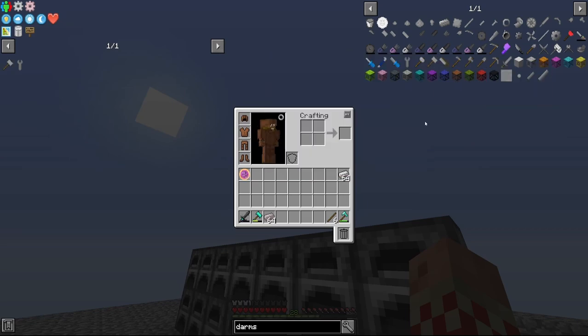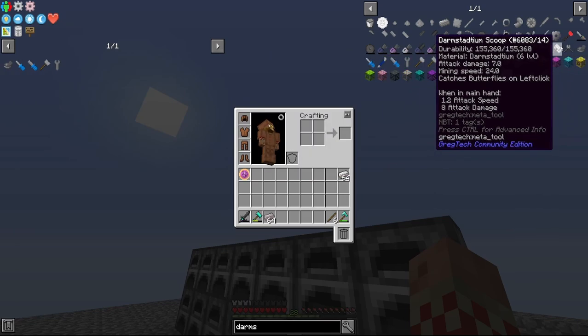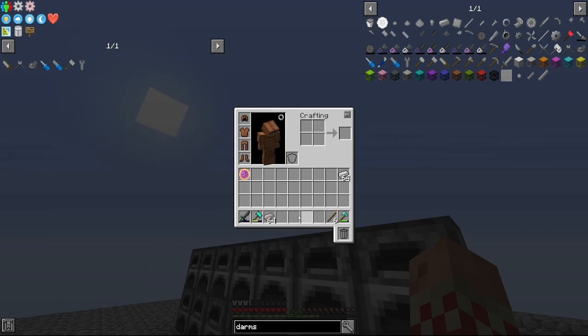I need a hammer, a wrench, a file, a screwdriver, a mortar, wire cutters, and a saw for the starter tools quest. These are all showing Darmsteadtium in the recipe, but we're going to make them out of wrought iron. We have a stack of wrought iron here — that's your starter tool material.